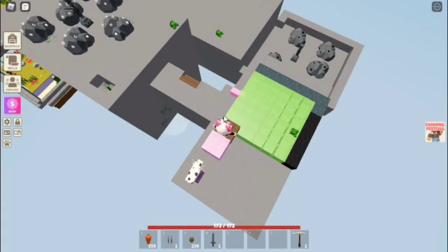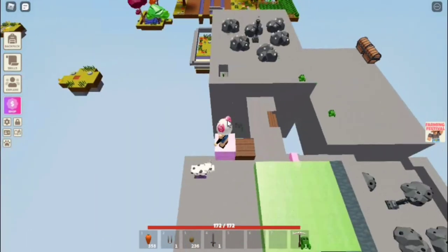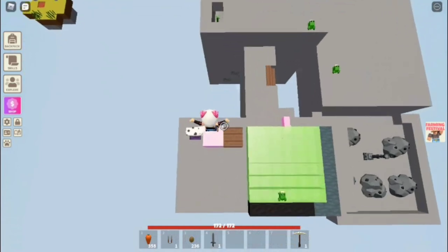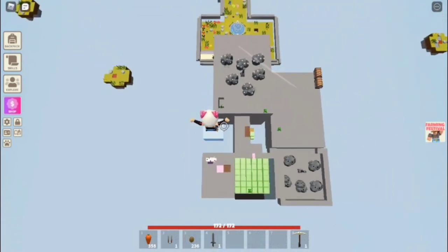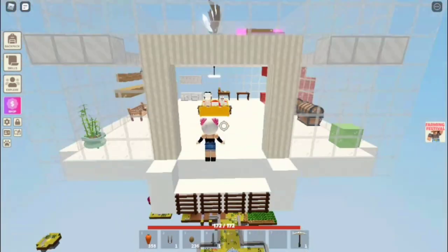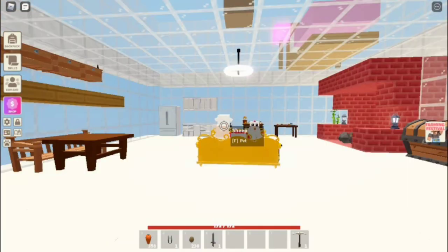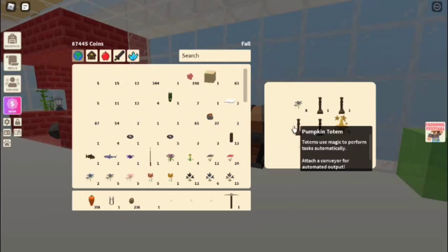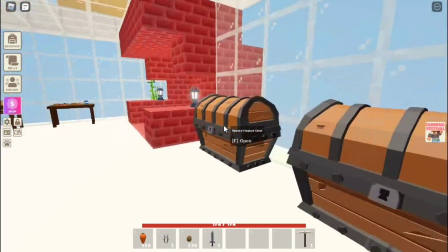You guys see that? It's really laggy. But I think I'll make it. Pink slime block to the blue slime block — oh my god, yay! Okay, so here is my sky house thing. These are some of my chests.